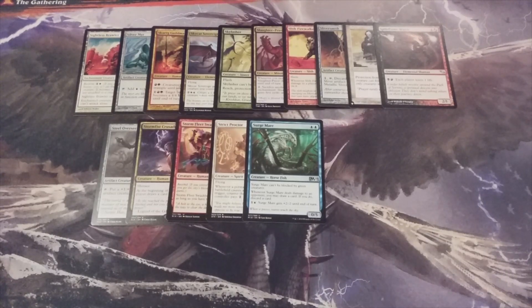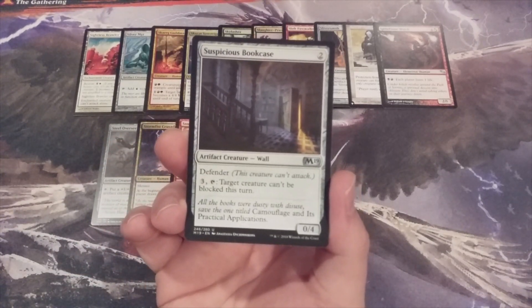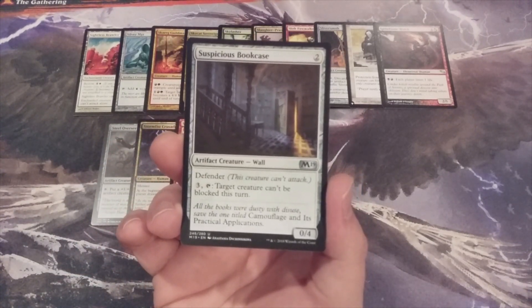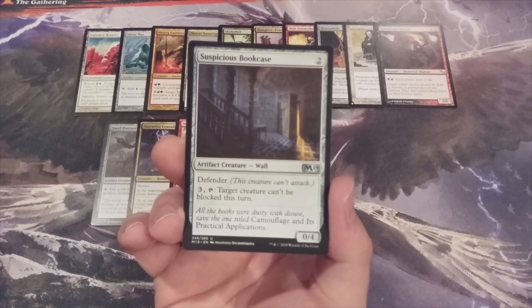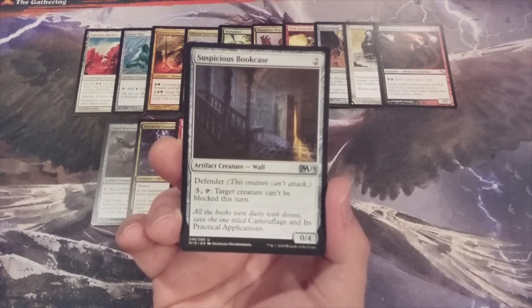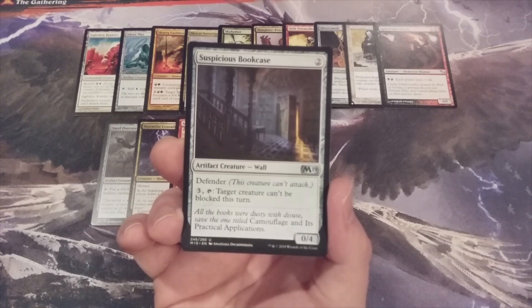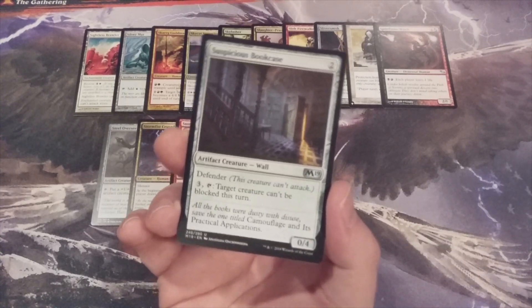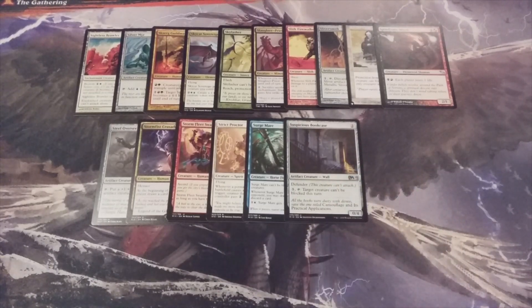Creature number 16 — we're back to colorless, and this time it is Suspicious Bookcase. It's a 0-4 defending wall that we can pay 3 mana and tap to make target creature unable to be blocked this turn. 0-4 is a pretty beefy blocker for the investment of 2 mana, and as our board develops with more threatening creatures, paying 3 mana and tapping this wall to make that creature unblockable is very sneaky and very valuable.